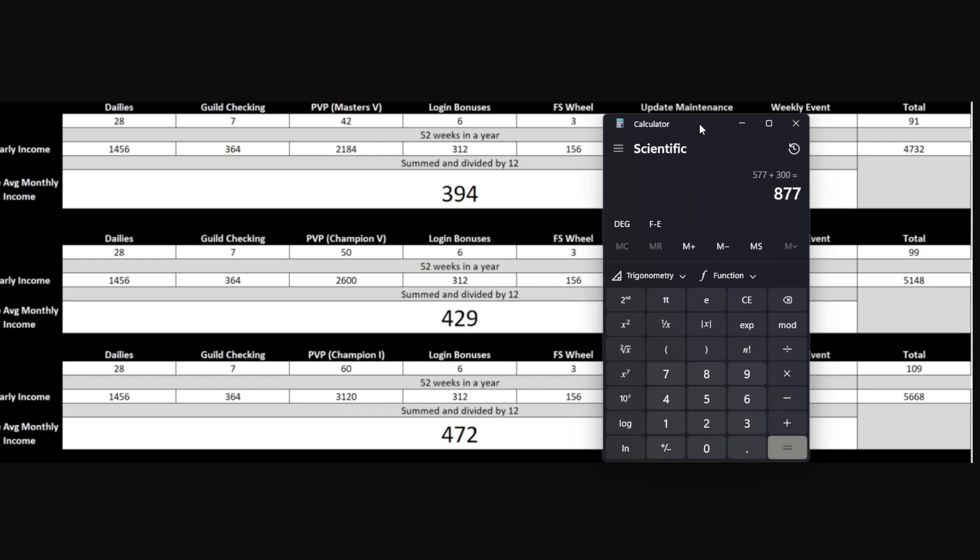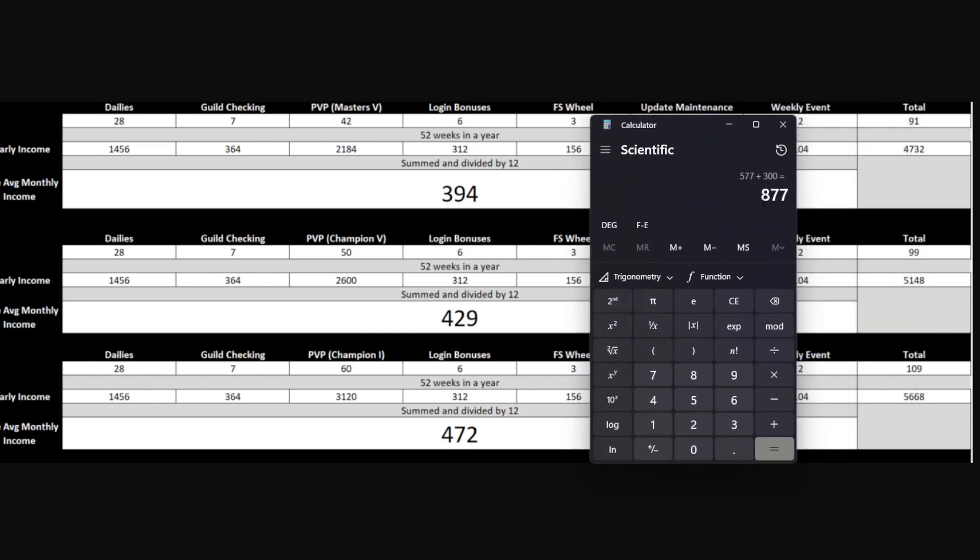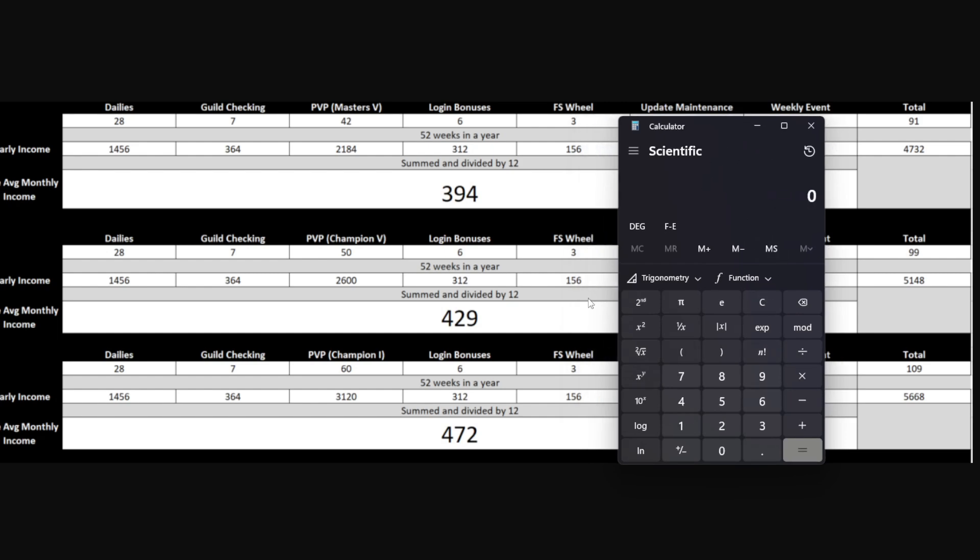Adding the 300 gems from the anniversary login bonus, we get a total of 877 gems — and that's without any top grossing gems at all, starting from completely zero gems.